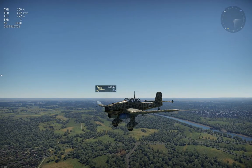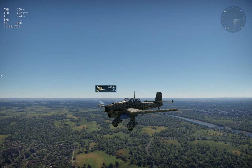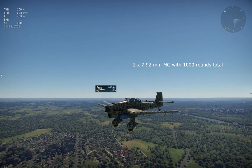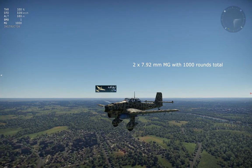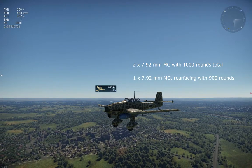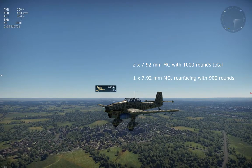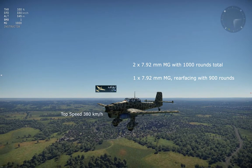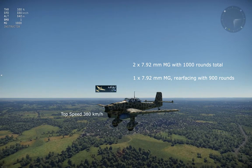Second on the list is the R model. The R model and the B model are pretty much identical — same two machine guns in the wings, and the rear gunner has the same machine gun. But the R model cannot mount bombs under the wings. The R stands for Reichweite in German, which means range or long range. Originally you're supposed to put drop tanks underneath the wings, but you don't do that in War Thunder.